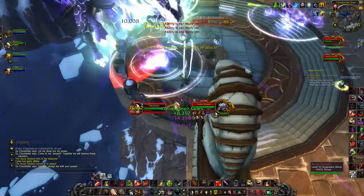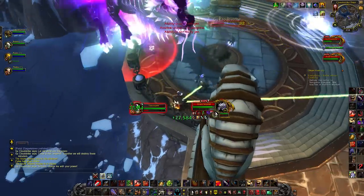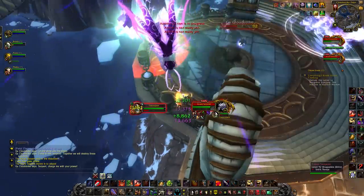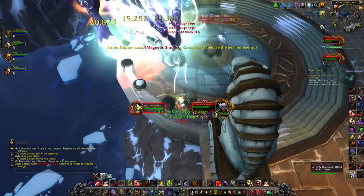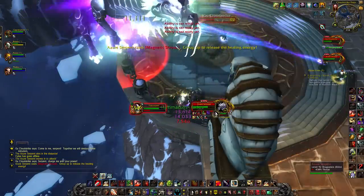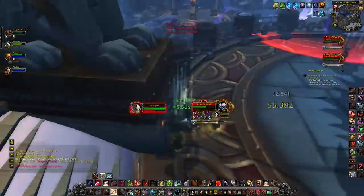When you start to hit phase 2, you'll be met with the Azer Serpent, who will glide down. He will be cleavable, and then he'll use his Charging Soul ability on Goo Cloudstrike, making Goo Cloudstrike immune. The Azer Serpent has a debuff he'll place on everybody in the party called Magnetic Shroud, which absorbs 50,000 healing and also deals 6,000 damage every second.